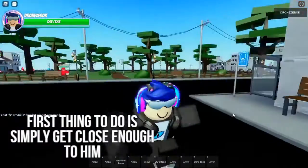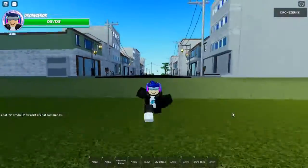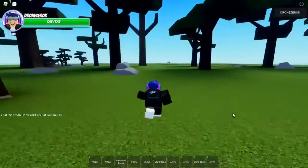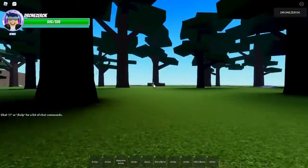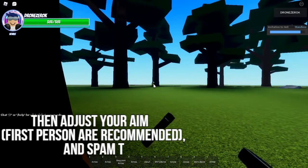The first thing to do is simply get close enough to him. Then adjust your aim and spam T.